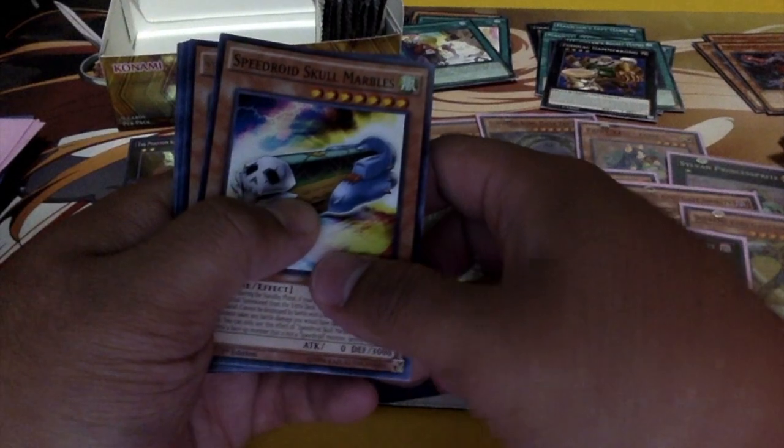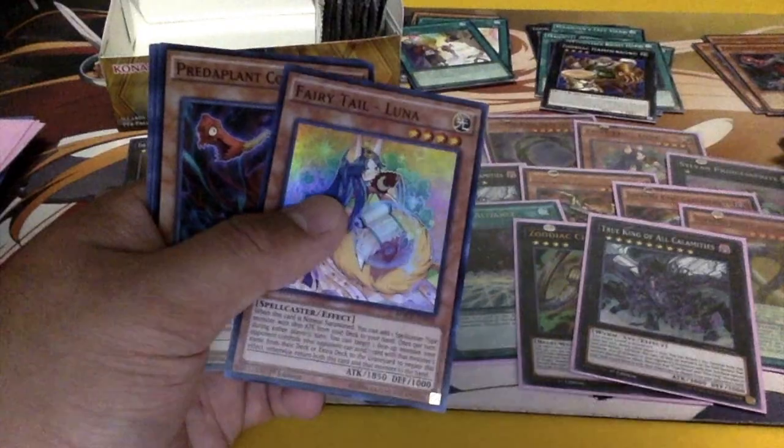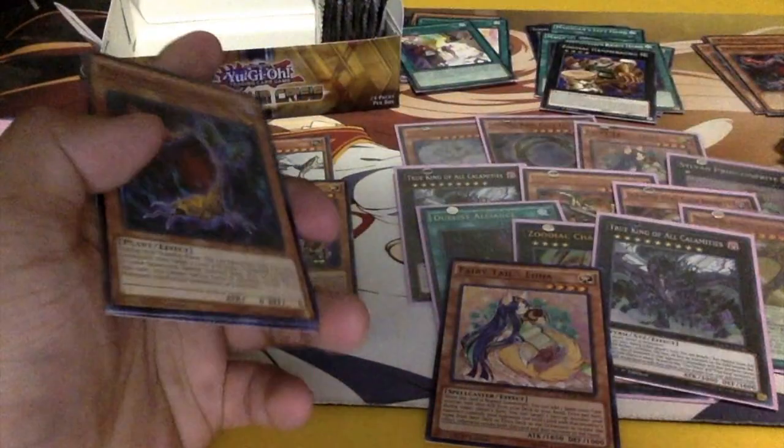Speedroid Skill Marble, Speedroid Rubber Band Plane, and Fairy Tale Luna — not bad. Set Rotation again — a second one, nice!